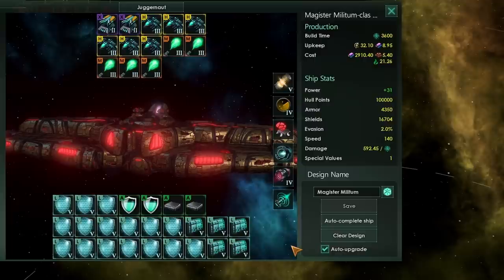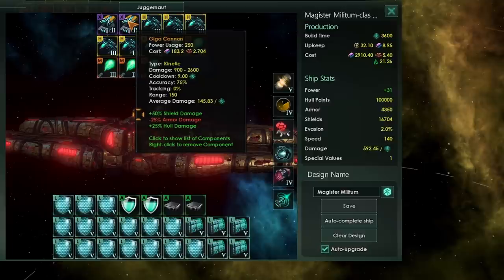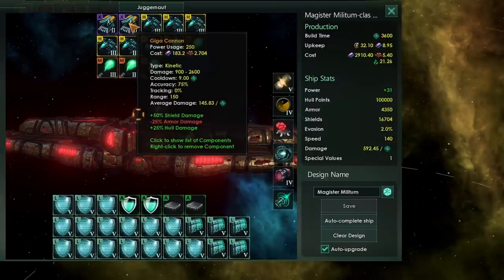You're very late into the game and you have the option to finally build a colossal ship, a juggernaut, but you're not sure what to put on there and how to design it. Well, don't worry — here we are. I have a design for you. We are going to equip the best repeatables X-slot weapons we have at our disposal.